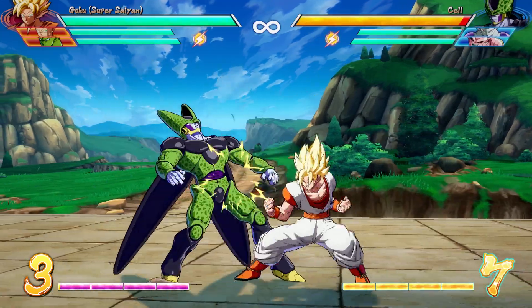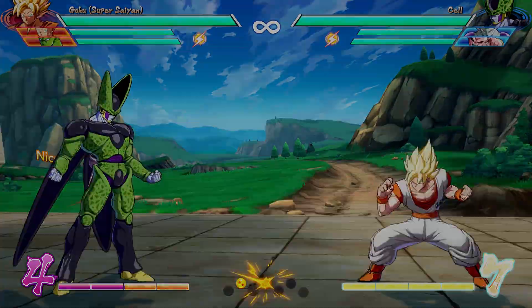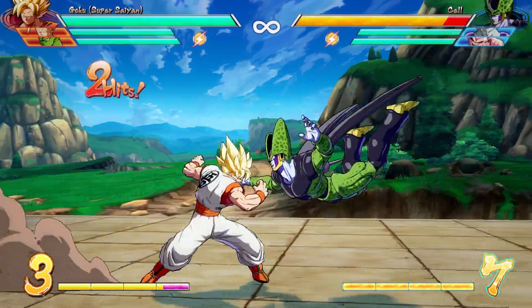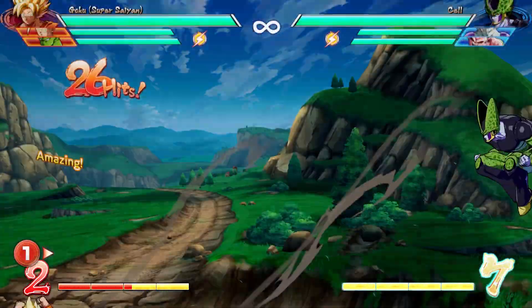Starting off, Goku has a light auto combo by pressing the light button 6 times and smashing them to the ground. Goku also has a medium auto combo by pressing medium 4 times, which combos into Super Kamehameha.